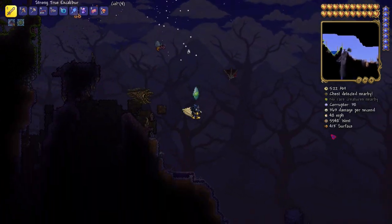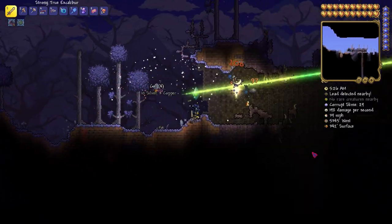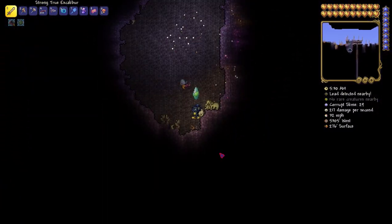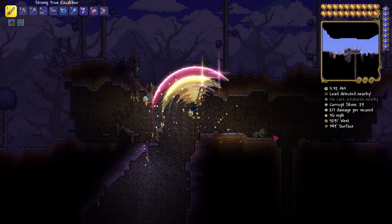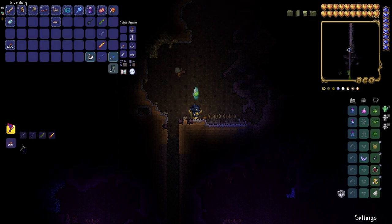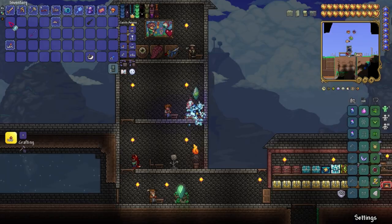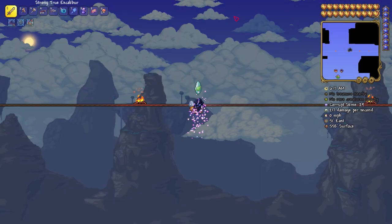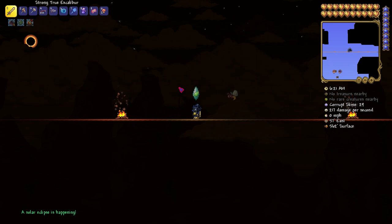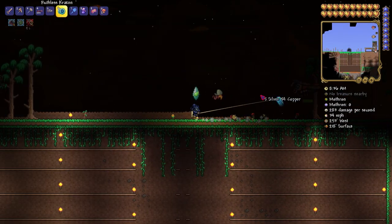We're going to do the solar eclipse in this very episode because we need to try — I'm not guaranteed the broken hero sword or any of the stuff I want, but we're guaranteed something. We made the Night's Edge — we actually did it, and we should have had it a while ago. It's not solid blocks up here, but we'll do it up here. Here we go — a solar eclipse is happening!